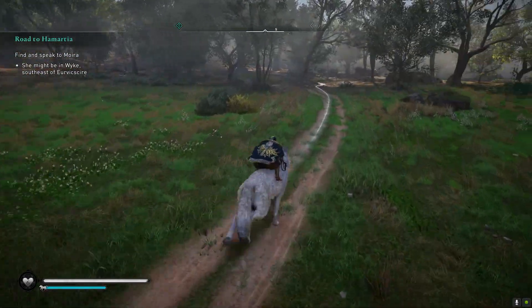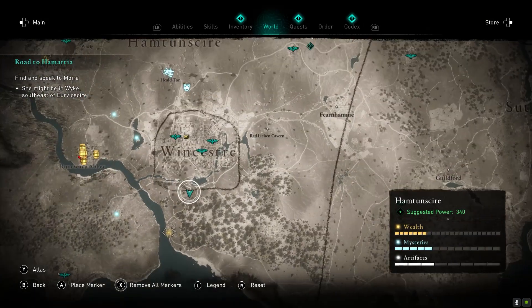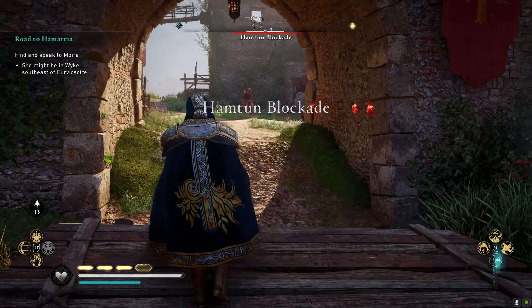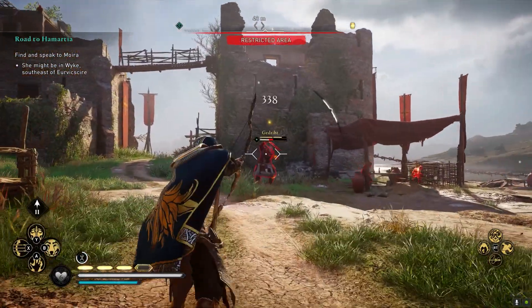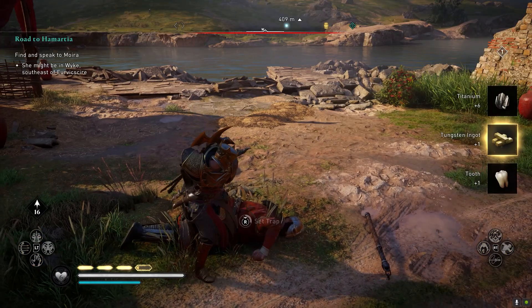The first location is just south of Winchester, right here at Hampton Blockade. Once you get here you should see the big guy with the wealth icon. You can either clear out the guards around or use god mode to easily assassinate him.